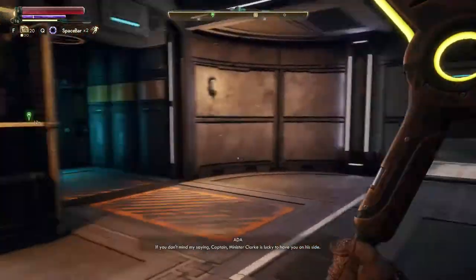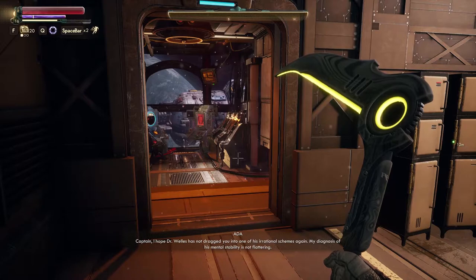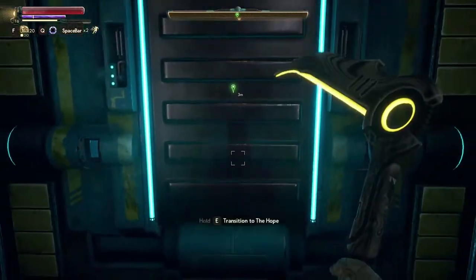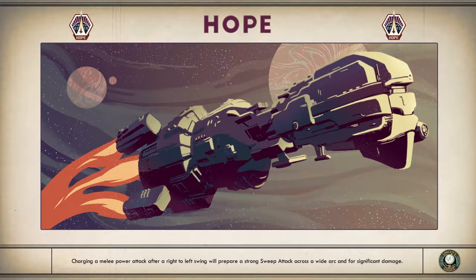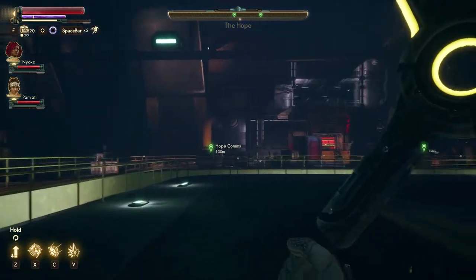Hello everybody and welcome back to the Outer Worlds. Don't worry Ada, I have no idea what I'm doing. So in the last part, we decided to help Wells rescue the colonists from the Hope. So now we gotta basically jumpstart it with my ship and then warp it to Terra so it's closer to Wells so we can revive them quicker — without the Board getting in the way.